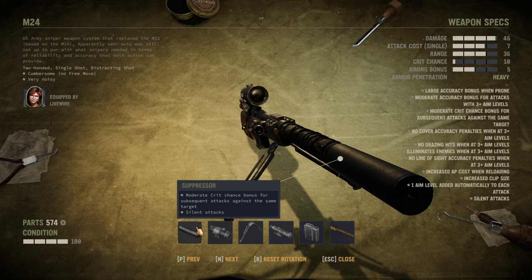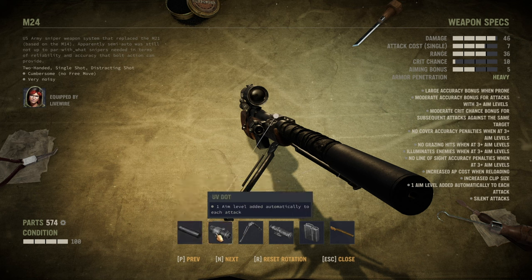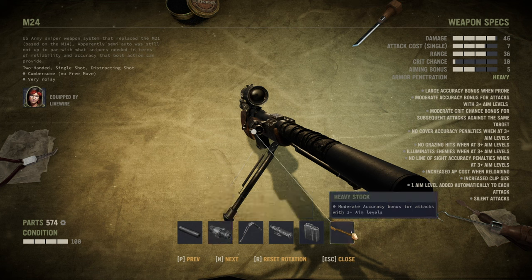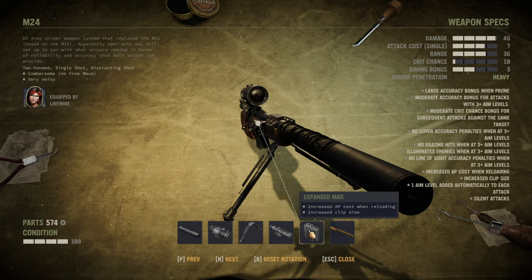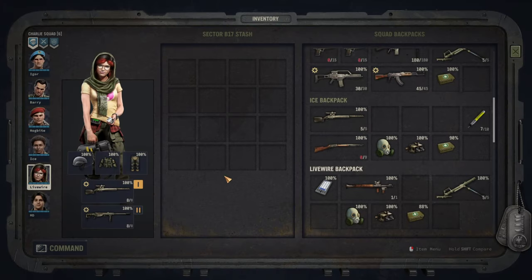You also want a suppressor no matter how noisy the weapon is supposed to be. Once you put a suppressor on it, it works for silent kills. Third, you want a UV dot to get one aim level automatically added. That also helps for additional crit chances. A moderate accuracy bonus for aimed attacks is great. A bipod is fine when you're prone, and more magazine content is good too, but all of that is optional.